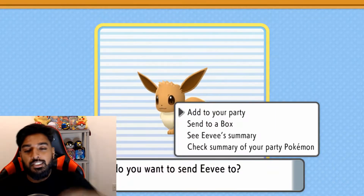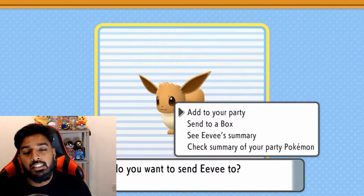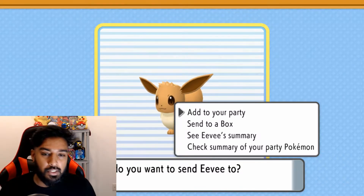What is up, Pokefans? It's your boy Trainer Sin, signing in. Today I've got a super quick video for you. I'm going to go over how to get Eevee in Pokemon Brilliant Diamond and Shining Pearl.